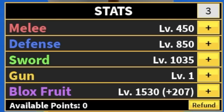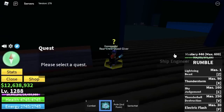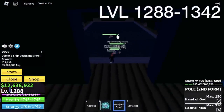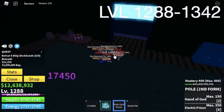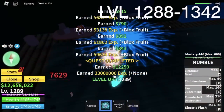Updated stats: 450 melee, defense 850, 1035 sword, 1530 Blocks Root. Next area is the cursed ship. At level 1288, logia effect on the ship deckhands is activated, so same strategy — just lure and destroy. The Pole V2 Z and X skill does great damage here. Target level here is level 1342.